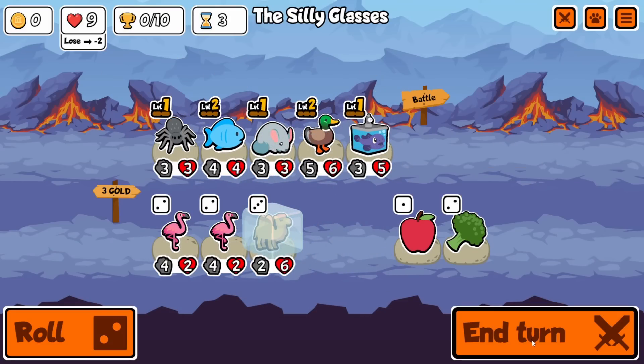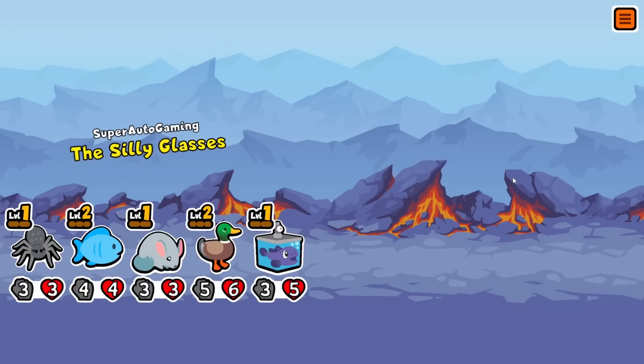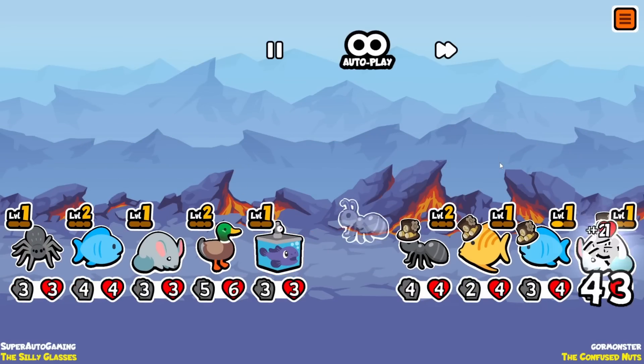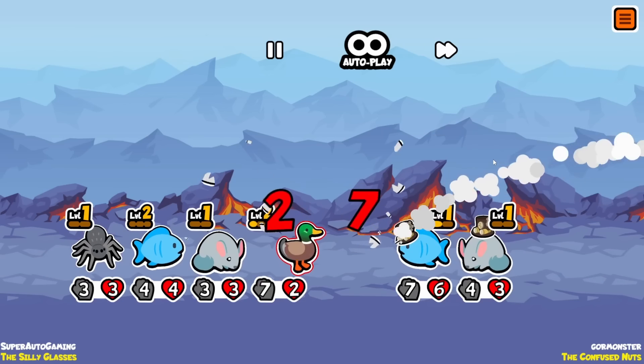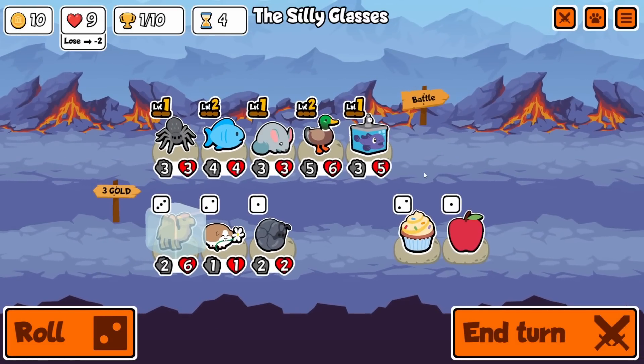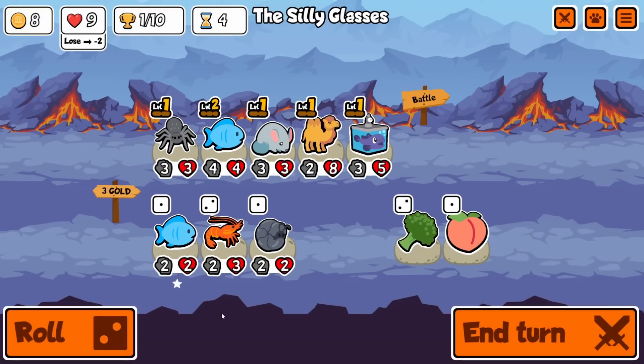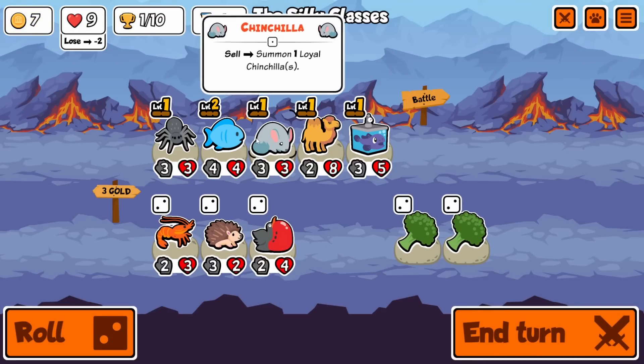I didn't think it would be so difficult to win with Woodpecker hitting your own units. It turns out it does a decent bit of damage, and you really have to have garlic or lemon on those units. They normally need to be pretty sizable, but I found a decent way to play it.